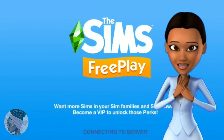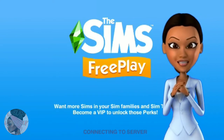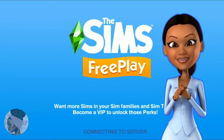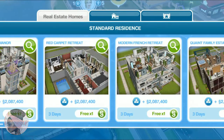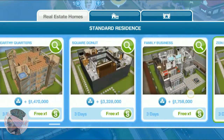Hi simmers, it's Lila Curry and welcome back to my channel. In this video I'm gonna teach you how to do the boat glitch in Sims FreePlay. First and foremost, you need to buy and build the Christmas lake house from the real estate homes.